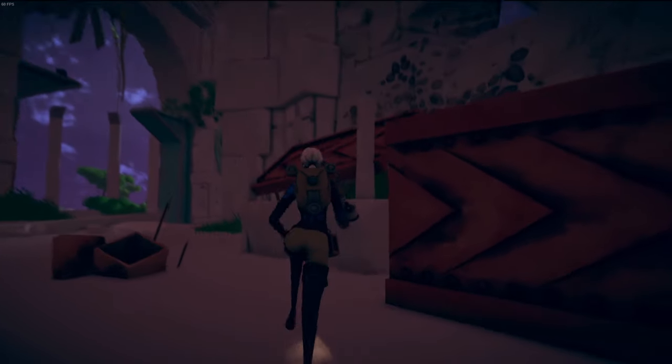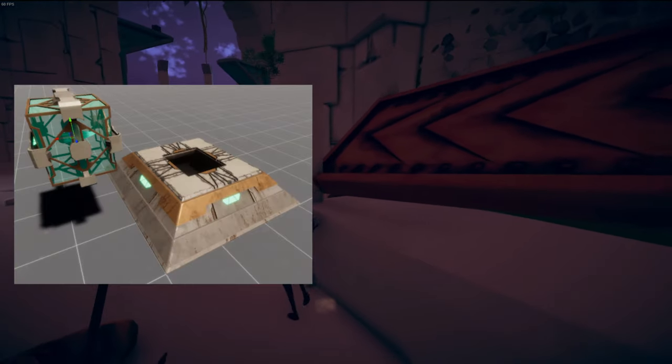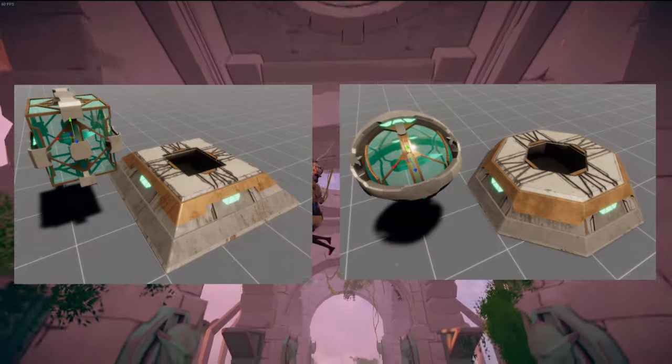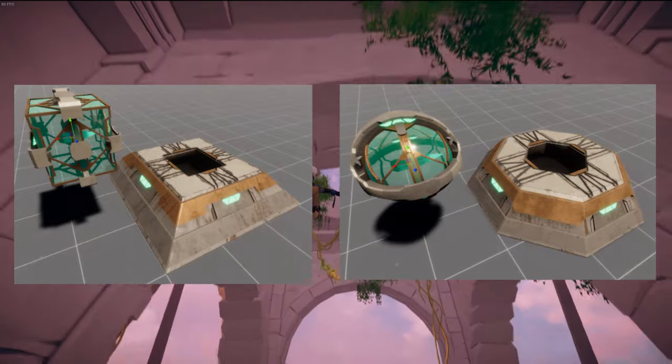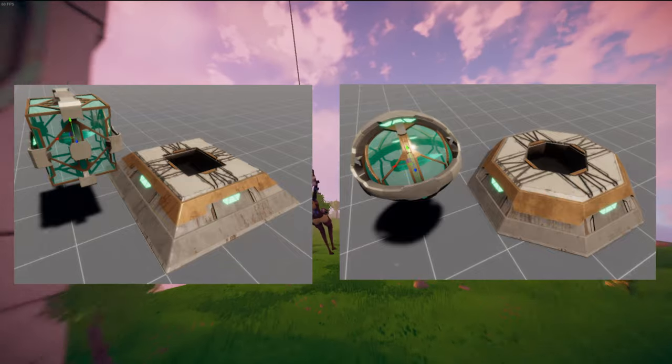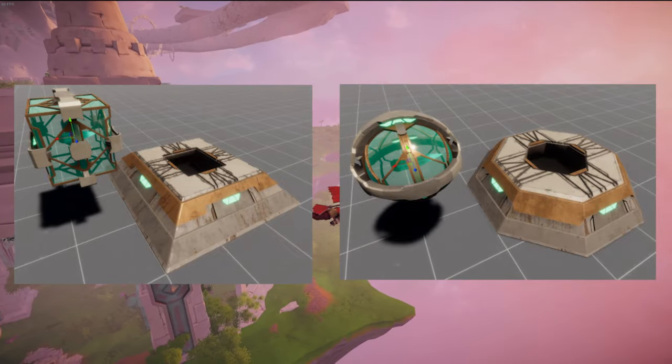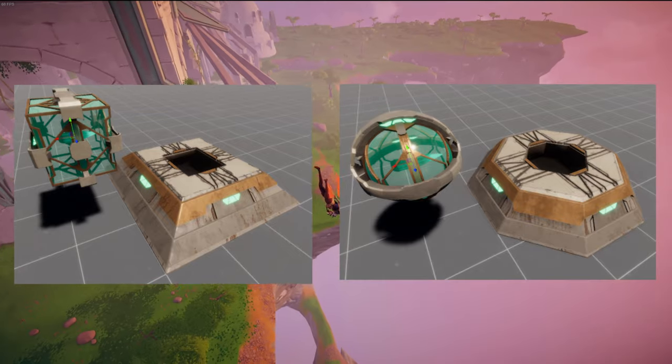The devs have also been working on the previously concepted square and sphere physics puzzles, which are planned to be utilized with the recent atlas lifters and the player's grapple ability to levitate and drag said objects into their respective holes for unlocking possibly new areas or new devices.